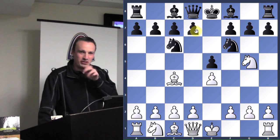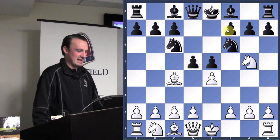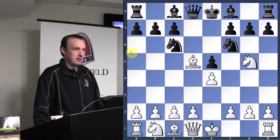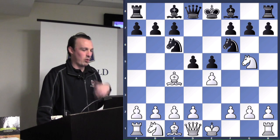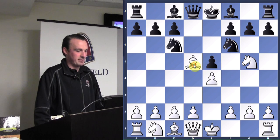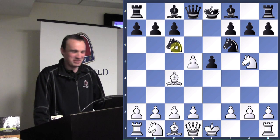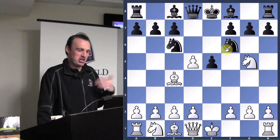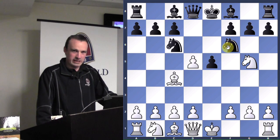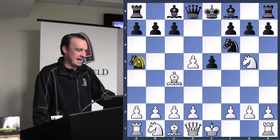The answer is d5 — that stops the connection, and now the bishop cannot capture on f7. We take with the pawn. We don't want to take with the bishop because our bishop is an attacking piece. When we're attacking, we do not want to trade off our attacking pieces. Now our knight is under attack. Black can get into different variations — we could take the pawn, which will lead to the fried liver attack on an ensuing episode.